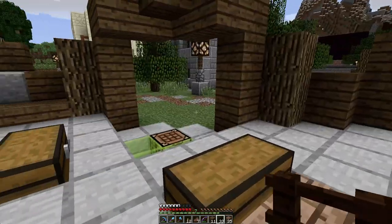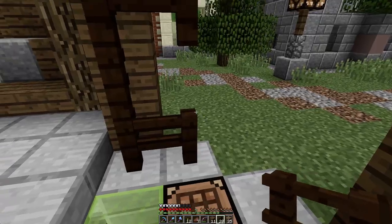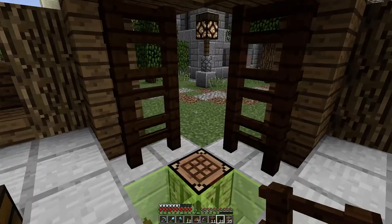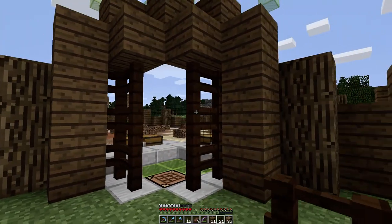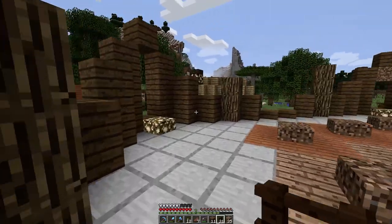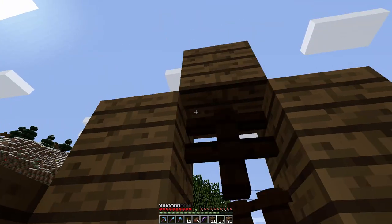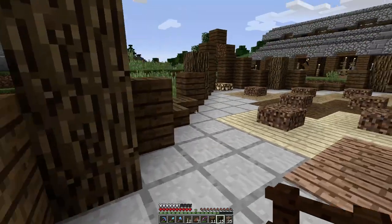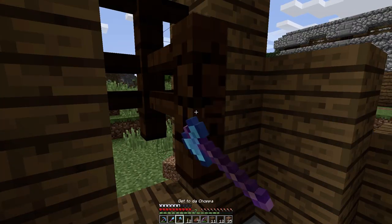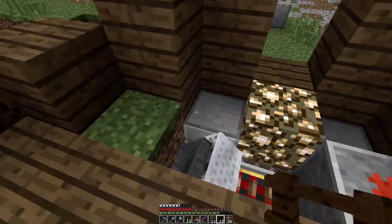Next we're going to throw in some dark oak fences right in our entryway just like so. What's fun about these is mobs don't see them as a block that can go through, so since we're working on the angle, we've got an entrance here that doesn't have a door that you have to open but is mob-proof. I think that's pretty cool. There's our entrance, awesome. We're also going to put these over here in these windows — let's get those laid in. Oh boy, look at the frames. I may have to restart the server — but let's throw these in real quick. Oh, grew grass, how nice.